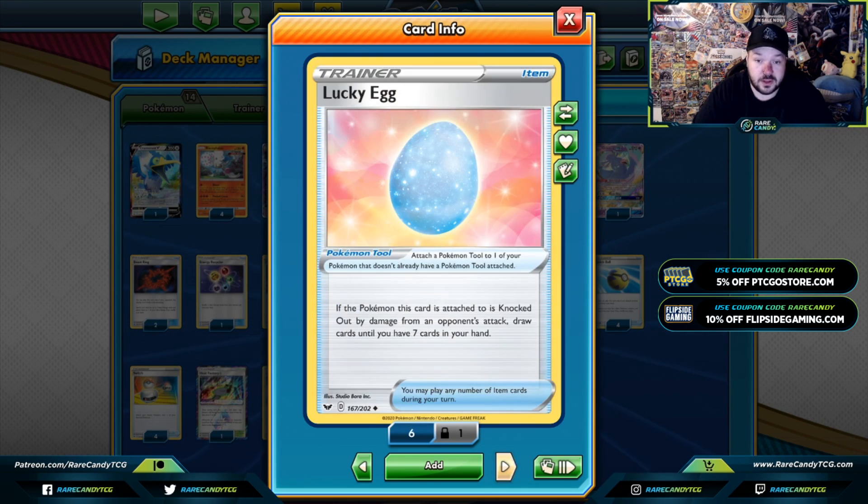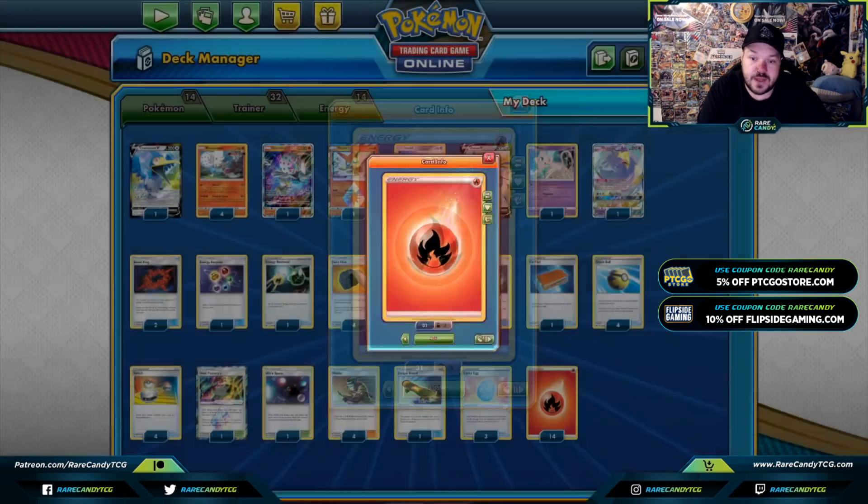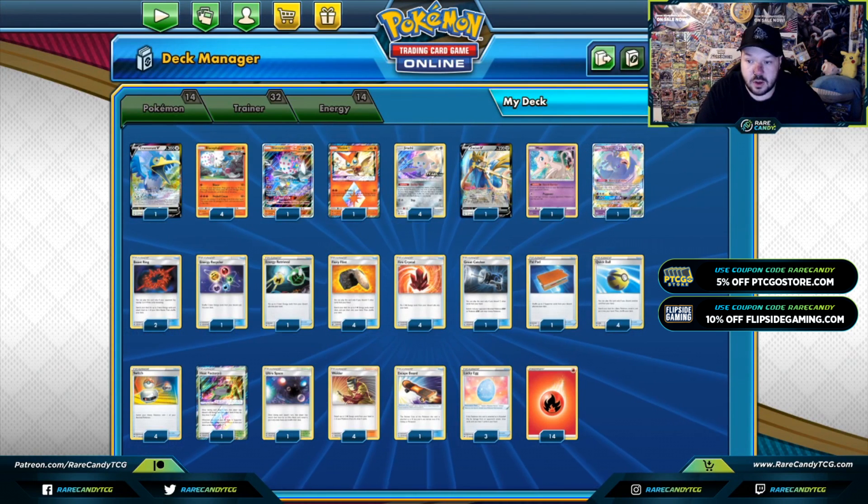Heat Factory is a card that allows us to draw some more cards. In general, we have Fire Energies, discard them, get them back — it works with it. Ultra Space lets us search out one of our Ultra Beasts, whether it's Blicephalon or Blicephalon GX. Four copies of Welder powering up our Pokemon however we like — mainly the only Pokemon we're powering up would be Cramorant to use Spitshot, Blicephalon to use Fireball Circus. Lucky Egg — like I said, it's a great way to get around Reset Stamp, Marnie, things that affect your hand. And then 14 copies of Fire Energy to round the deck out.